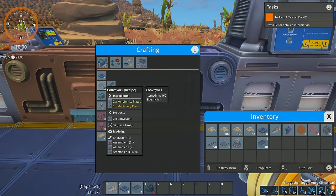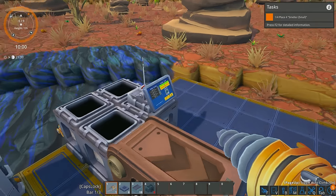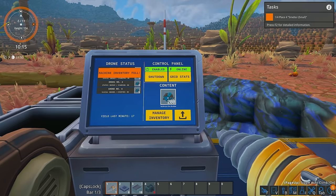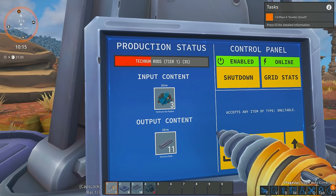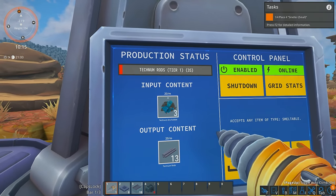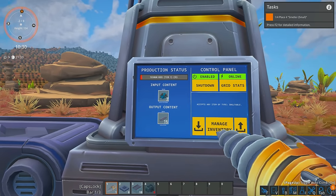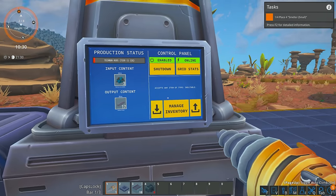Looking at the conveyor recipe, it says 160 items per minute — so these conveyor belts transport 160 items per minute. We're only bringing in about 15 right now, and the only reason for that is because we're full. This is going to fill up pretty quick and it's only going to stick to three items in the machine at all times. 20 items of rubble is going to output 20 items of rods. It always stays at three — it never goes over it and doesn't go to 100 or 200.